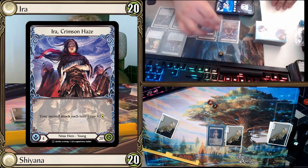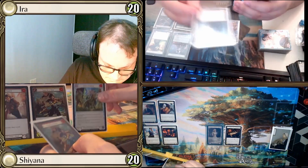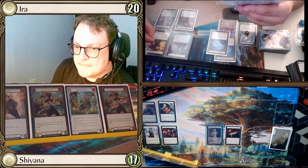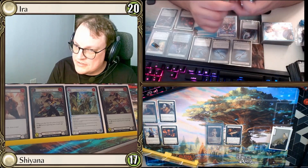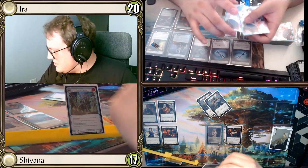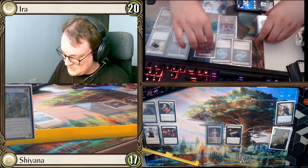Match 3. We roll for first — tied at 8, re-roll: I get 9 and go first. Opponent pitches a Warming Gust Wave for 3 resources and plays Kodachi for 1, then Kodachi for 2 with a counter on Tunic. Opponent threatens a torrent for 5 with go again if it hits. They float zero resources with 2 cards in hand. I go 1 through 6 damage and arsenal a card, passing.